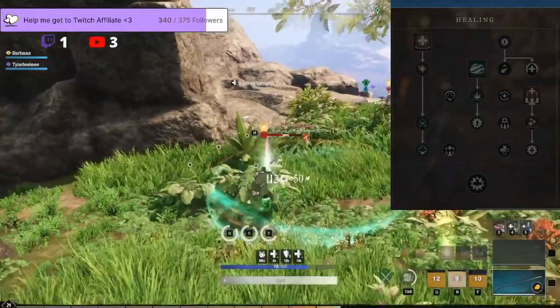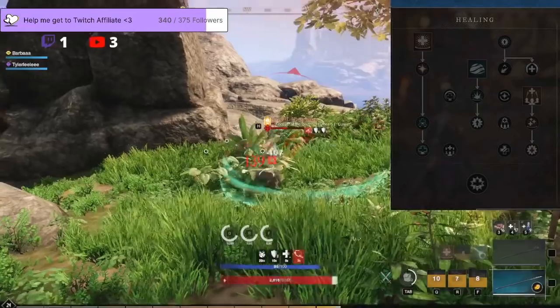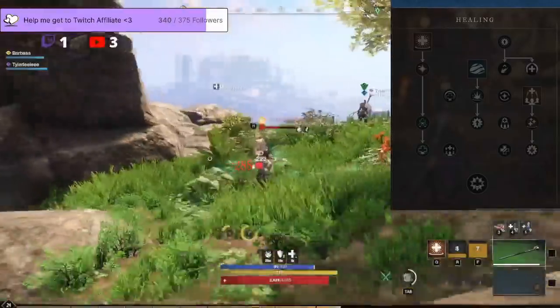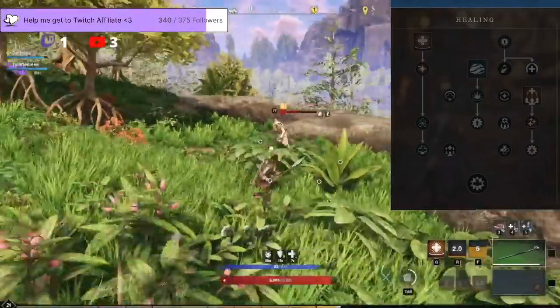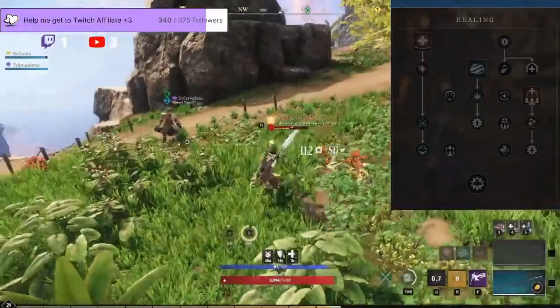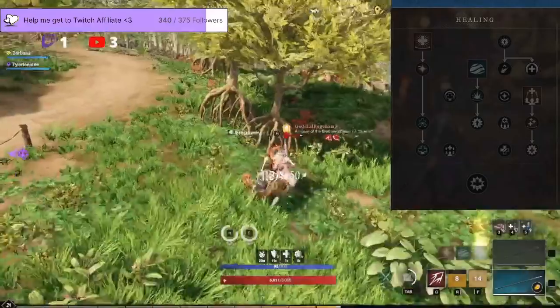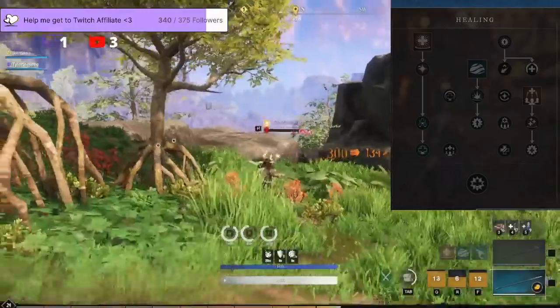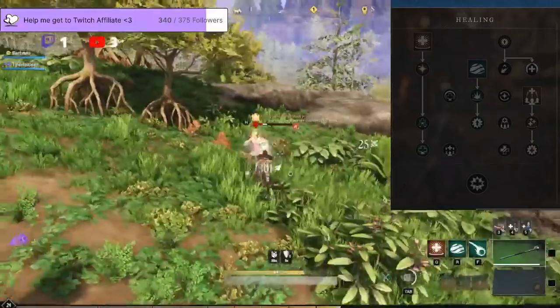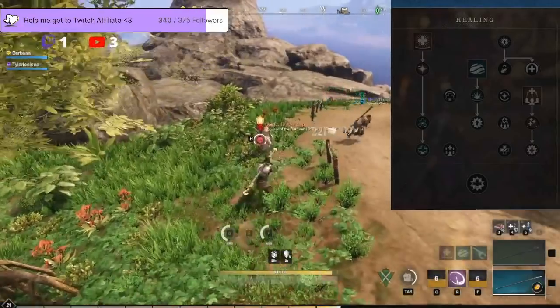The healing tree is mainly used — this is the tree where you get most of your healing from. It has three skills: Divine Embrace, which heals targets for 150% weapon damage; Sacred Ground, that heals teammates on the ground for 20% weapon damage every second; and lastly Splash of Light, that heals all allies within 100 meters for 50% weapon damage. So that is the healing tree.